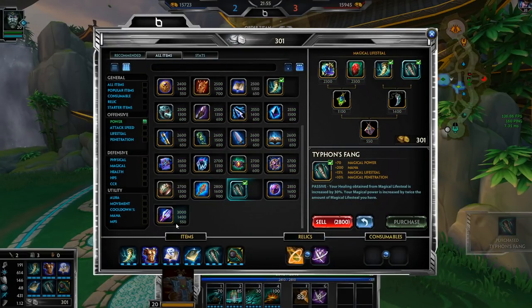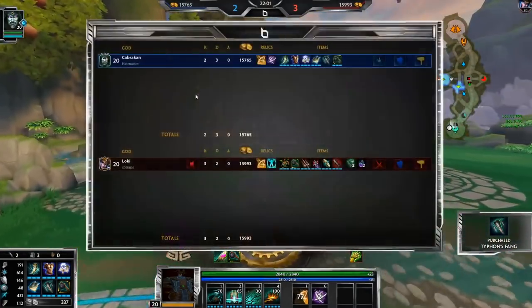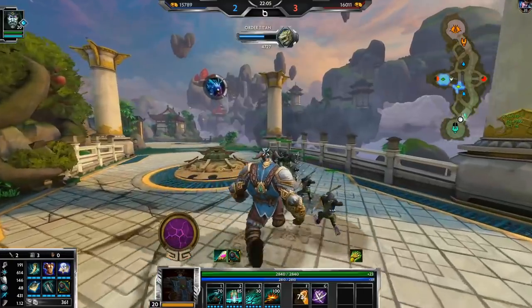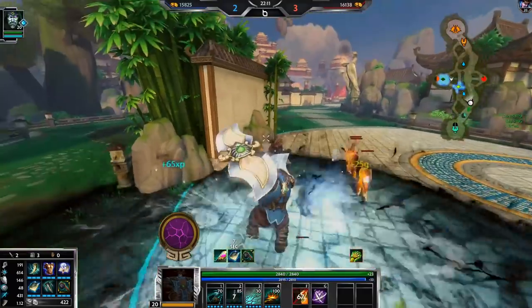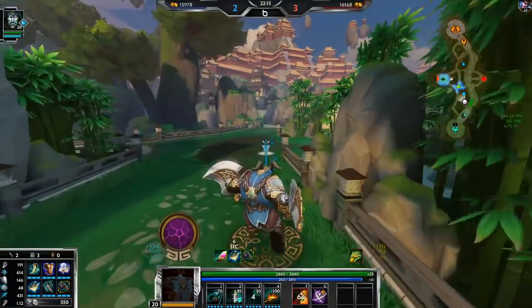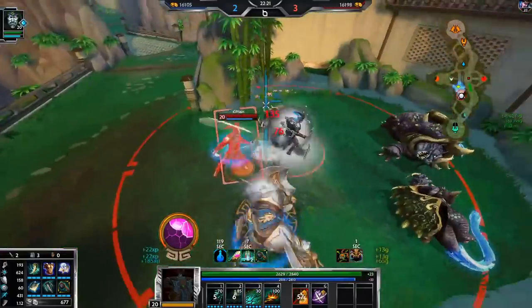Look how much power Typhon's gives me, and that's not even at low health — when I'm at low health I get so much power. I think it's worth it even though he has anti-heal. In this specific matchup I think it's fine; not all matchups would I do this.